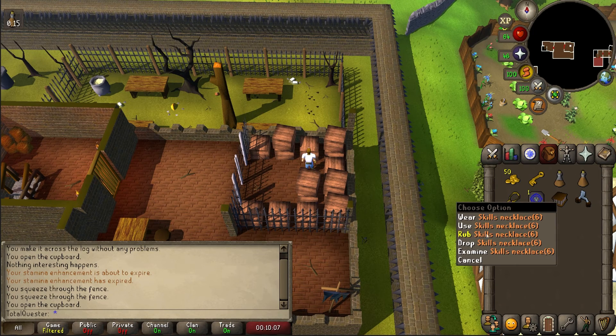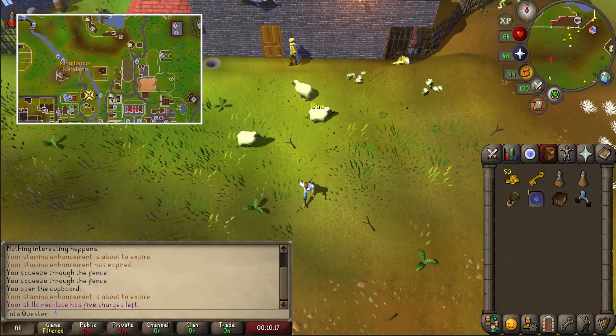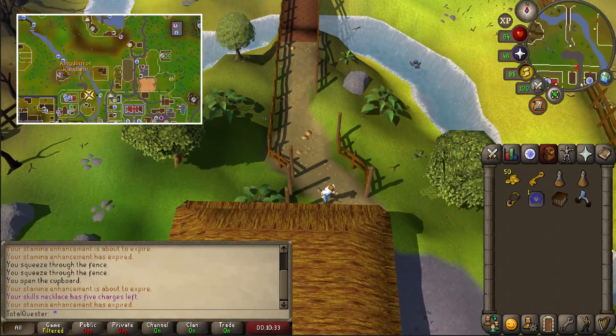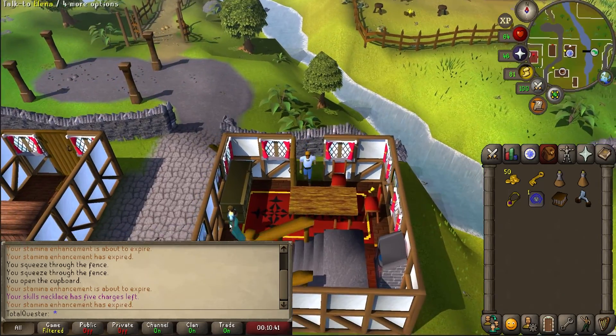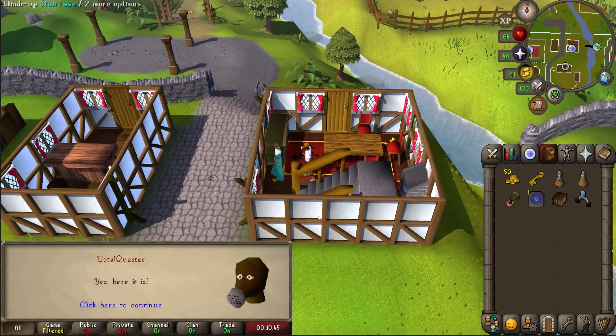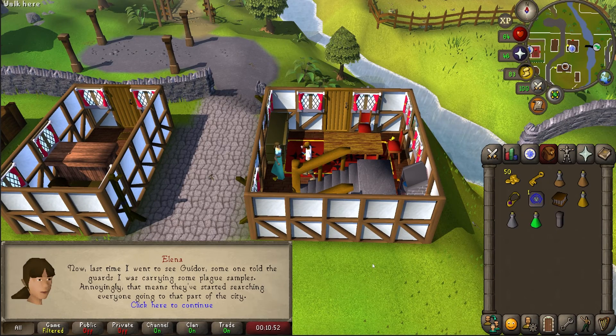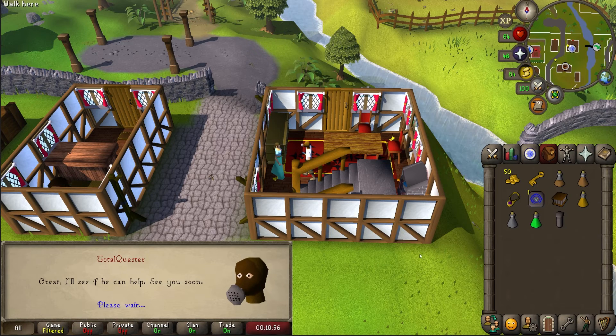Once it's retrieved, use your skills necklace to teleport to the fishing guild and then run southwest, going across the bridge and then continuing south back to Elena's house. After you reach Elena, chat to her and skip through the dialogue. After which, she'll hand you three vials of various substances, as well as a plague sample.